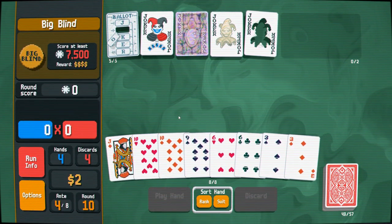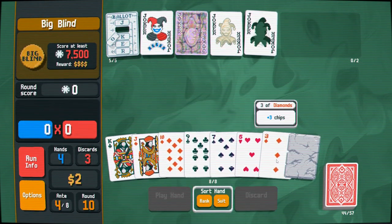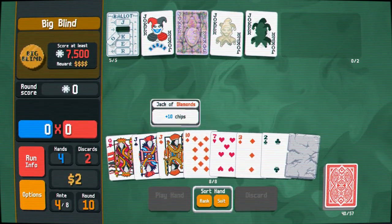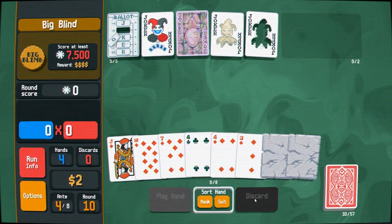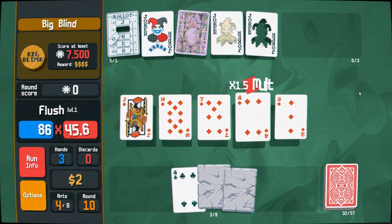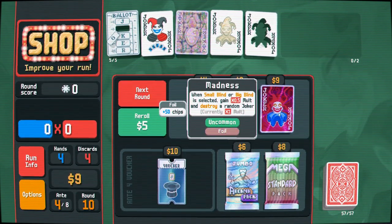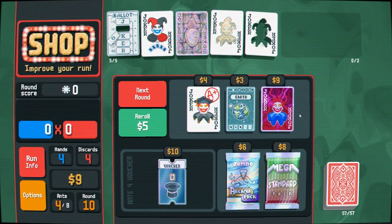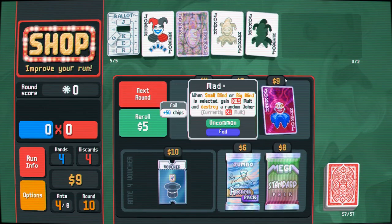We've got two pair but we want to be going for the flush. Diamonds are what the Ancient Joker gives, so we've got three diamonds in hand — let's go for the diamond flush. That's going to be big chips as long as we don't get a zillion stone cards in hand. Wow, okay — am I just chopped liver or what? There we go — thank you. Another eleventh-hour save. That's the kind of multiplier we want to see. We really want to start paying attention to that Ancient Joker. When the small or big blind is selected you gain a 0.5 times multiplier and destroy a random joker — we could probably go Chaos if it meant scaling up.